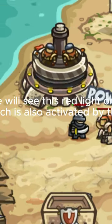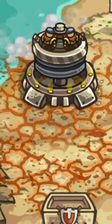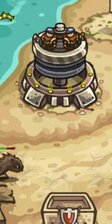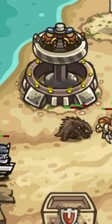Once we activate the furnace blast, we will see a red light on top of the dwarf that signals the fire. They also have a core drill, which is activated by the guy on the right using his lever.